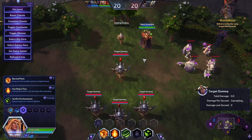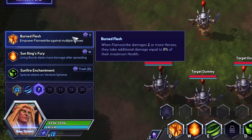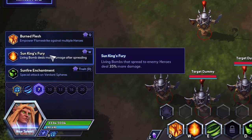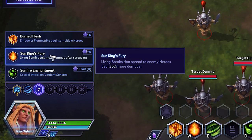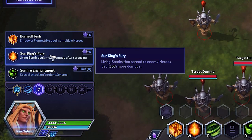So at level 7, this is an interesting talent tier, as they're all, in my opinion, very good talents. Burn Flesh is going to be the pick if you're getting dove by multiple melees, or if the other team tends to group up and clump. This can be really powerful as you get into the late game, paired with your Flamethrower ability, which we'll be taking at level 20. Sun King's Fury I find is more powerful on maps like Volskaya or Infernal Shrines, where there's an objective and the other team tends to group up, as Sun King's Fury will spread and pop more.